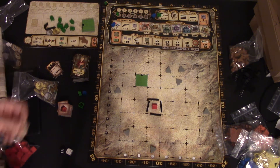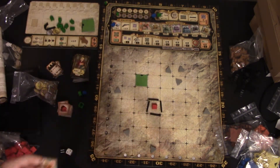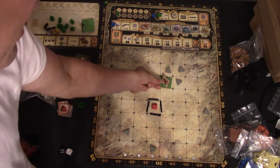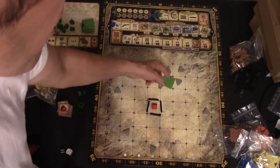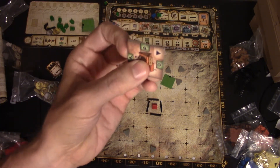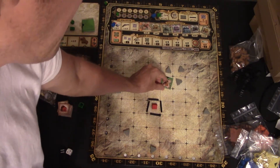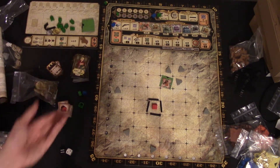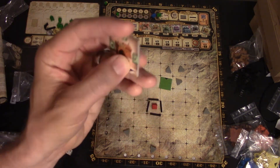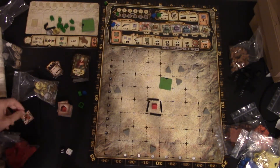First off, a mine. There are no conditions except you want it by mountains — that's what the little mountain symbol says. If you put it touching three different mountains, that's nine bucks every round. The more mountains it's surrounded by, the more money you make. Also, when you buy a mine, you get a permanent gun. Super cool.